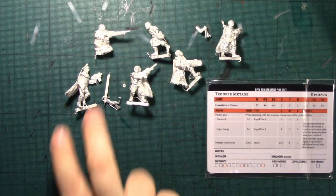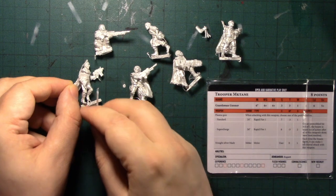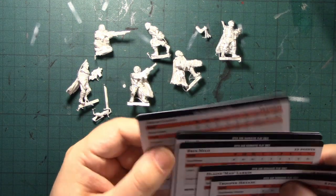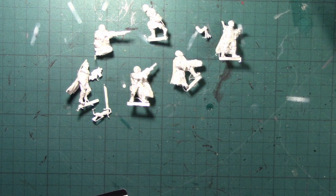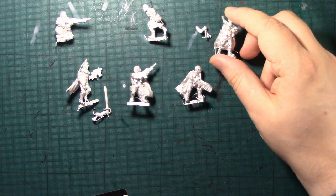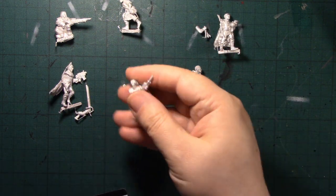We get six infantry models. We've got Commissar Ibram Gaunt — you can recognise these from when they were originally released a number of years ago. Importantly, we've also got the cards, which are marked for open and narrative play only. So we've got Ibram Gaunt, Colm Corbeck, Doc Dorden, Brin Milo, Mad Larkin, and Trooper McTane.